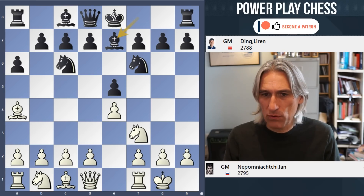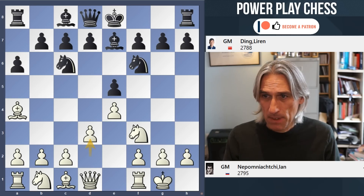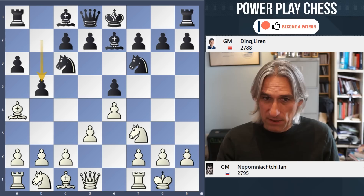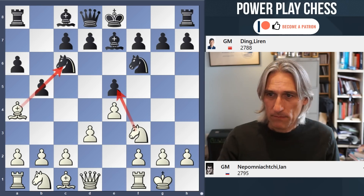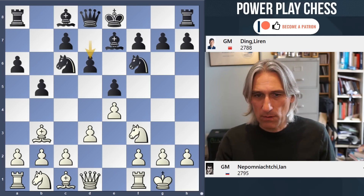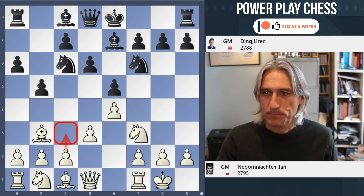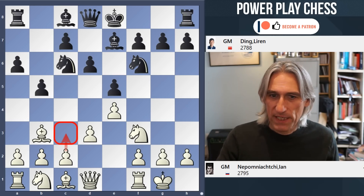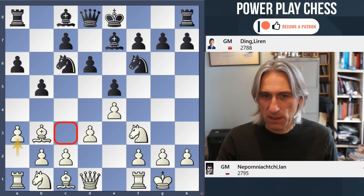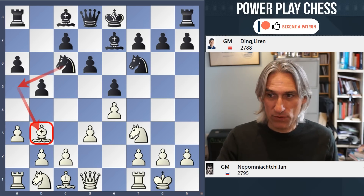Nepo goes for not the absolute main line with Rook e1 but d3. And b5, because there was a threat to take on c6 and take the pawn — that pushes the bishop back. And d6. So previously in the match Nepo played c3, but he goes for a3 this time. It's necessary to play one of these moves, otherwise black is going to exchange off that very important bishop.